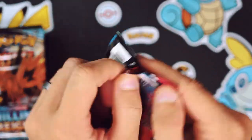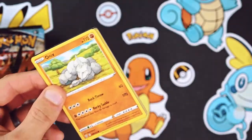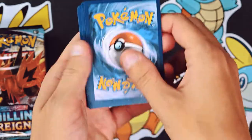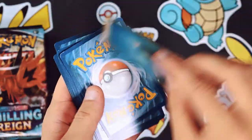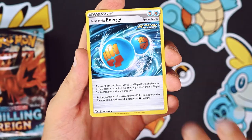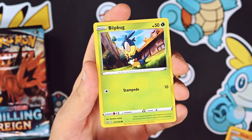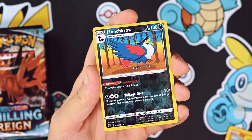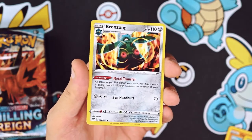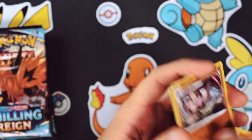Battle Styles number two. It already gave me a hit - that's just how much Battle Styles likes me. Got the Experience Share, Rapid Strike Energy, Cacturn, Onix, Chincho, and the Chonky Honchkrow - gotta love him. And a holo Bronzong! Back to back hits. It's not a great hit, but it's still a hit. Two white cards in a row. Battle Styles is like, I got you.